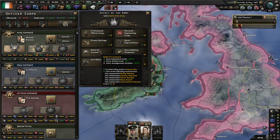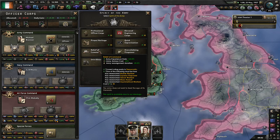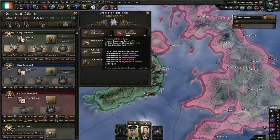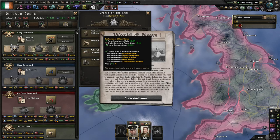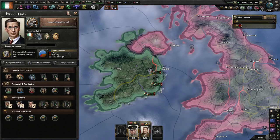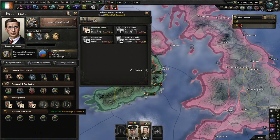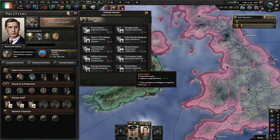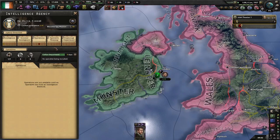Now I could — if I was playing democratic and I am at the moment — I'd go with this, but long term I think this might be the best for us because it gives us some extra XP and reduces our land doctrine costs even further. Basically saving my political power to get this elusive gentleman to try and buff up the spy agency a bit.